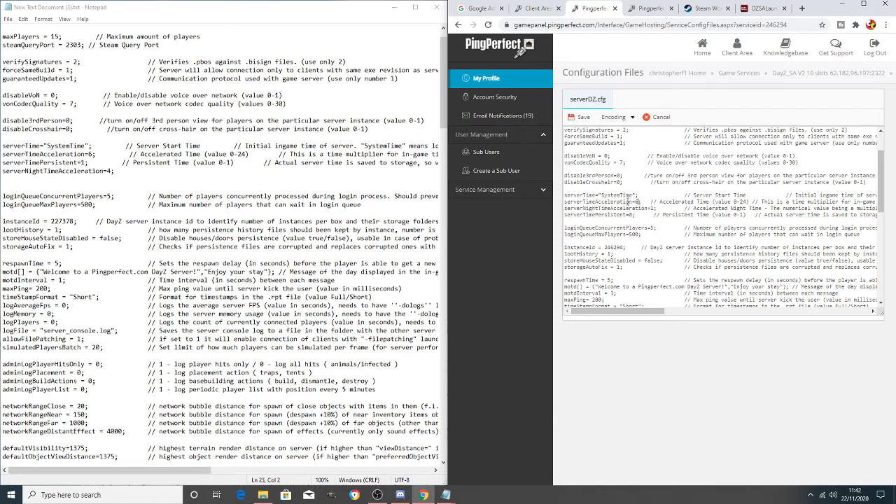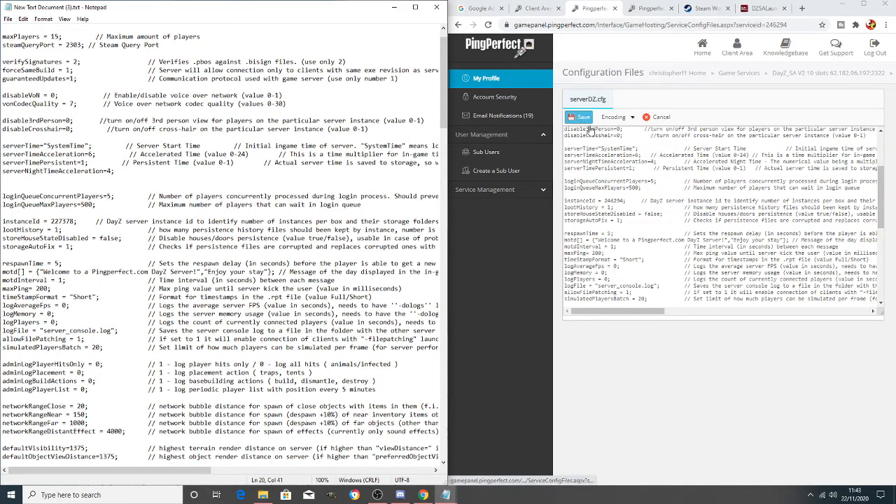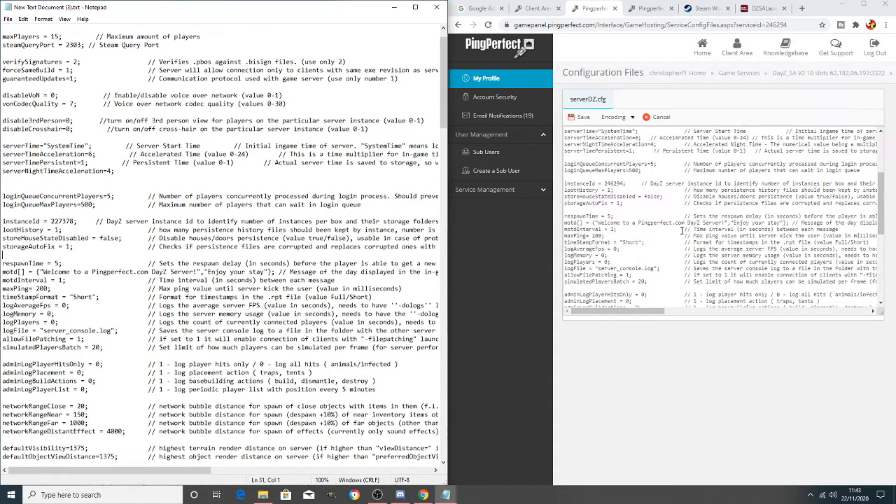The other thing we're changing in this section is removing the personal glow — that glow that comes off your body even in the dark. I want to go back to basics and make nights genuinely dark. If it's raining, dark, and cloudy I want it black where you can't see where you're going. These changes can be made slightly further down in the config, and just save as you go.